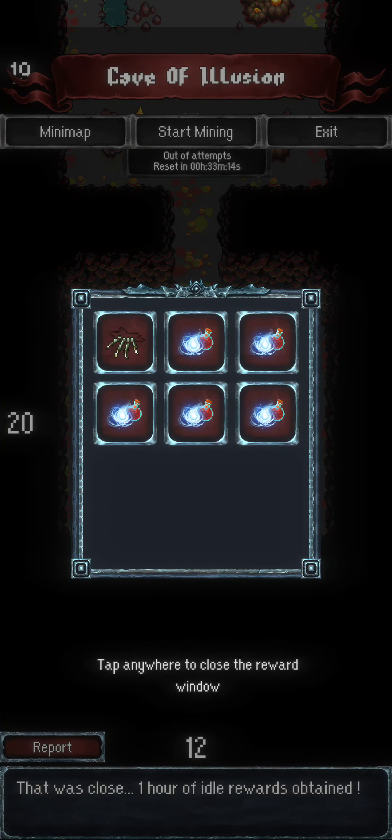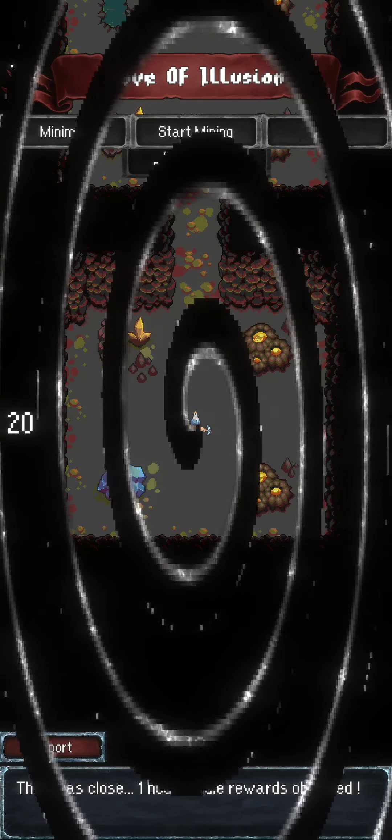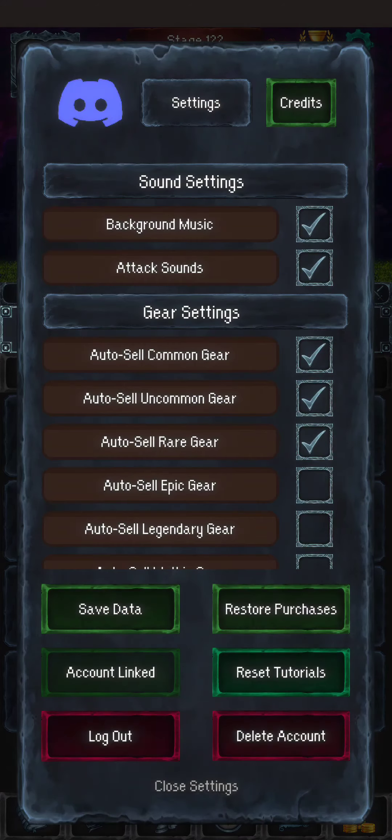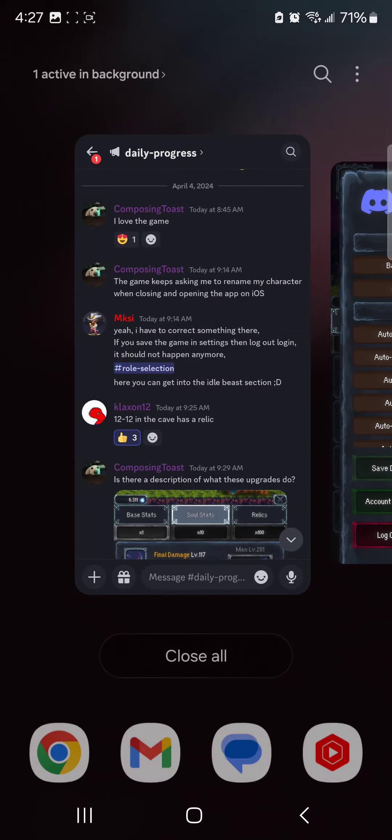I'm out of attempts, but that's fine because it's going to reset soon. The last thing we do — first we're going to exit, we're going to save data, and then we're going to go tell people.